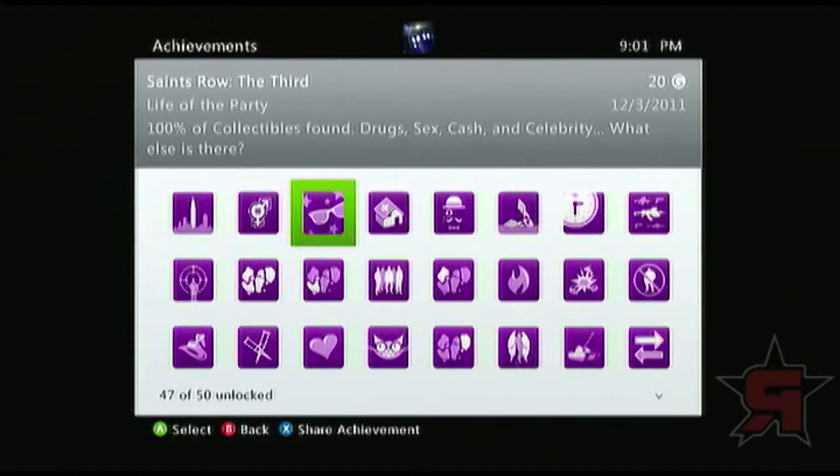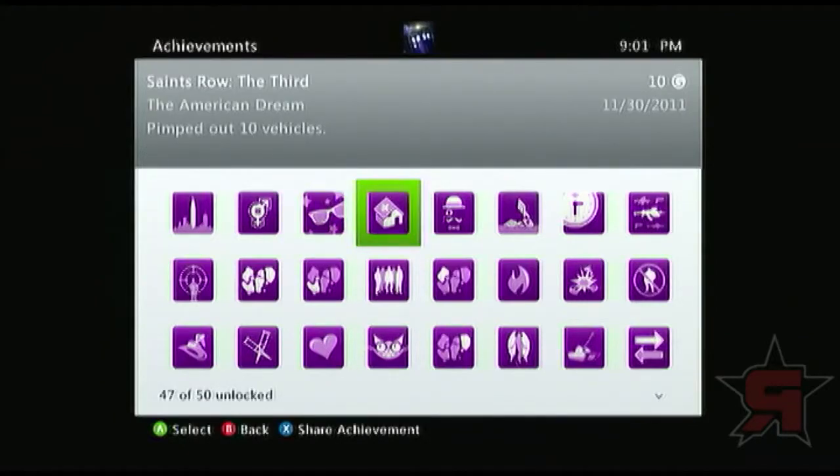Pimp out 10 vehicles — the American Dream. This one's a little bit harder because it involves a lot of money. It's actually easier to do once you start getting towards the end of the game because you'll start accumulating a lot more cash. You can do it throughout the game too if you're really into customizing vehicles. It's kind of simple.